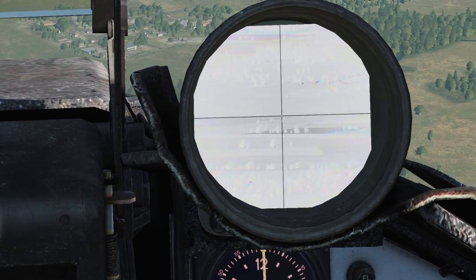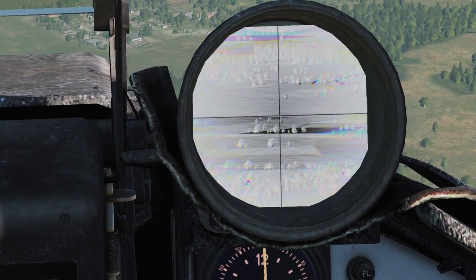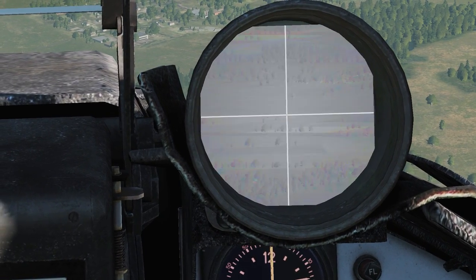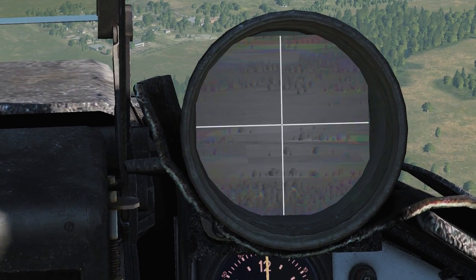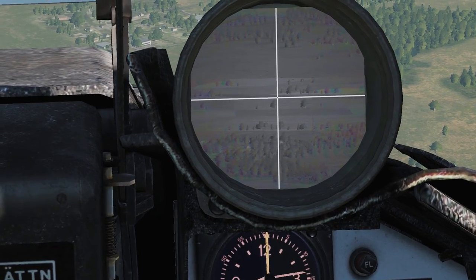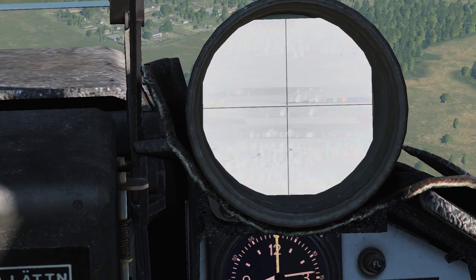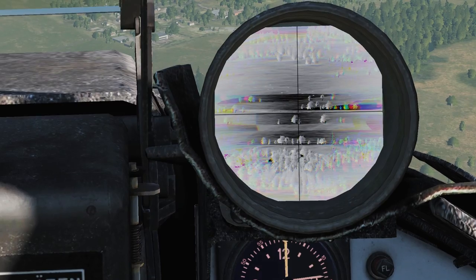If we turn the brightness up even further, eventually we won't see anything. We can then turn the brightness down. And this is what happens if you turn the contrast all the way down — you can see the targets disappear. You then kind of do the opposite. If we turn the contrast all the way up again, you can then see them.